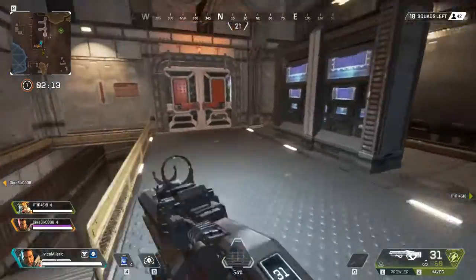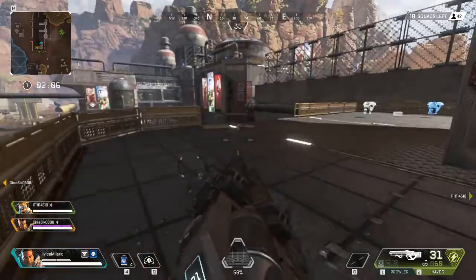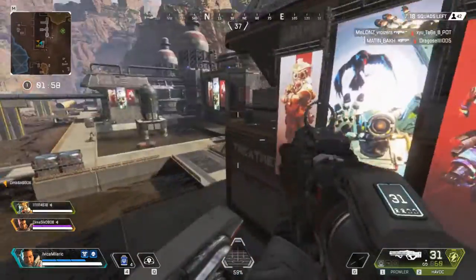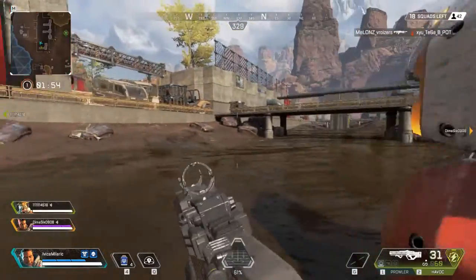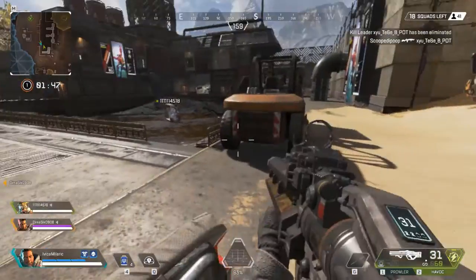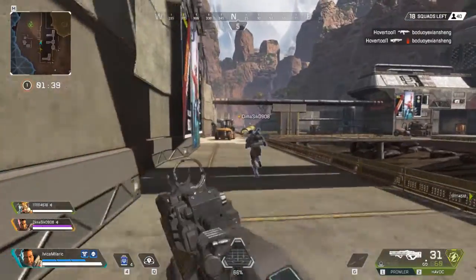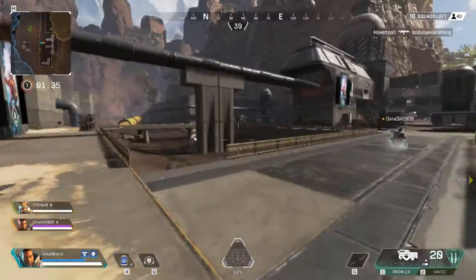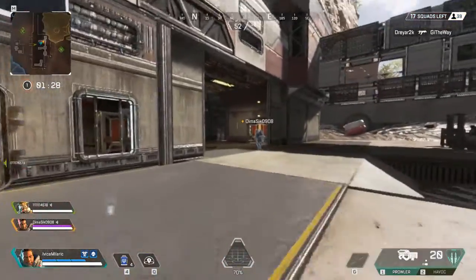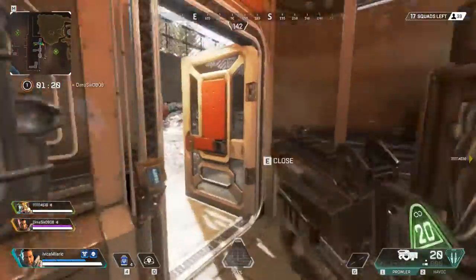We're pretty split up and not close together at all. There's another rare armor — I'll pick that up and keep moving. For early game, even though we dropped in a really bad part of the map, it's not bad so far — I'm still alive and all my teammates are alive. They're shooting at somebody but I'm not sure where. I'm going to switch weapons and keep up with my teammates.